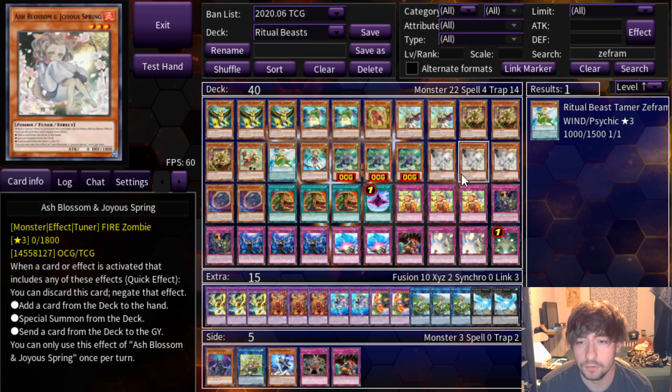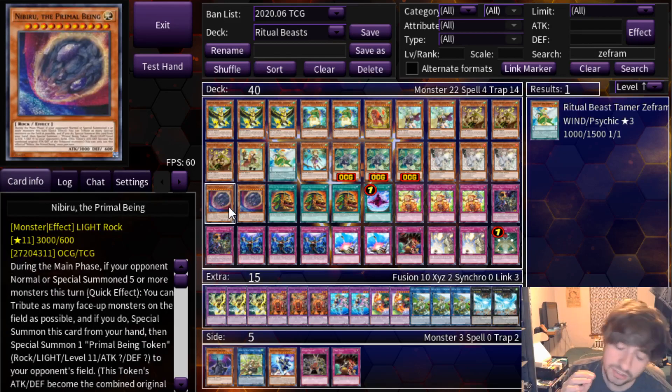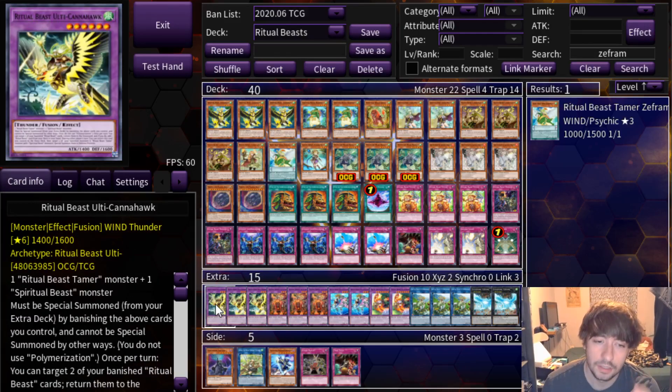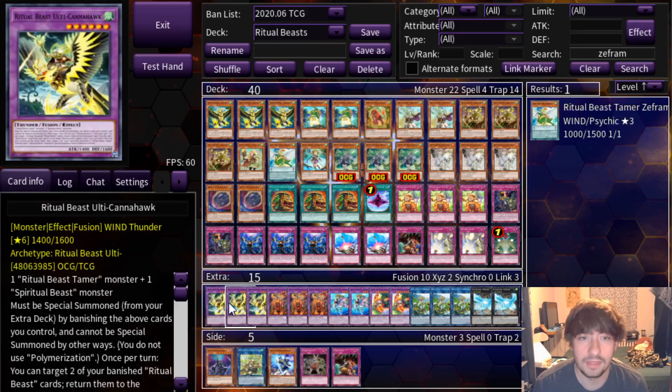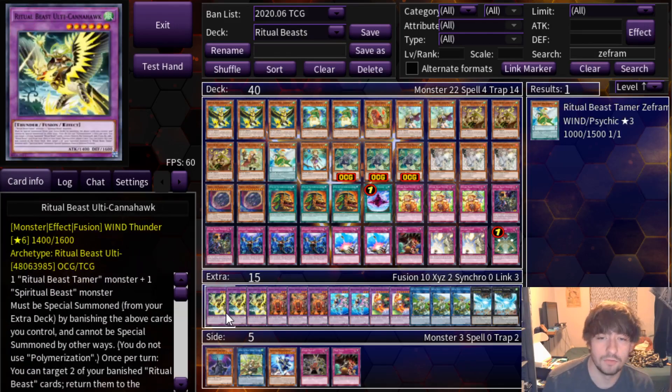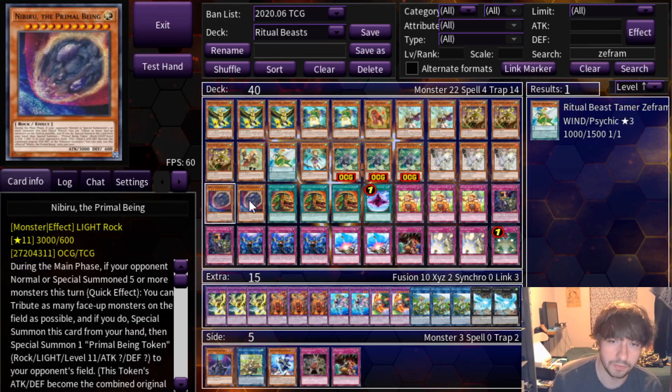We've got three copies of Ash and two Nibiru as hand traps. Ash is just pretty standard — nice and good versus everything. Nibiru has a specifically busted synergy in this deck because you can dodge your own Nibiru or your opponent's Nibiru, making them pretty much completely dead if you do your plays right. The idea is that Conahawk can tag out as a cost as a quick effect — so on your opponent's turn, if they've summoned five times, you chain Conahawk tag out at chain link one, which shuffles itself back into the extra deck as cost, then chain Nibiru. Nibiru tributes the entire board, gives your opponent the token, gives yourself the Nibiru token, and then Conahawk resolves to special back your two banished Ritual Beast monsters, which aren't affected by Nibiru and never were. You lost literally no value but still Nibiru'd on your opponent's turn very effectively.